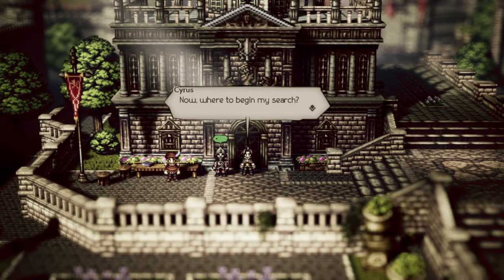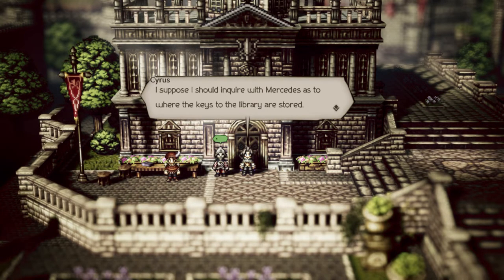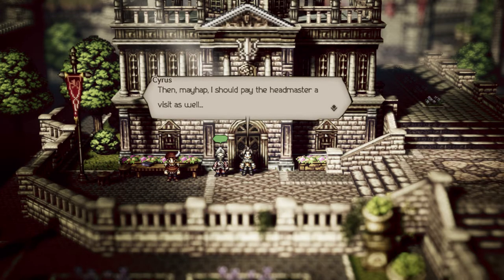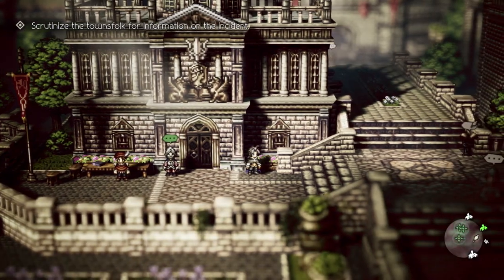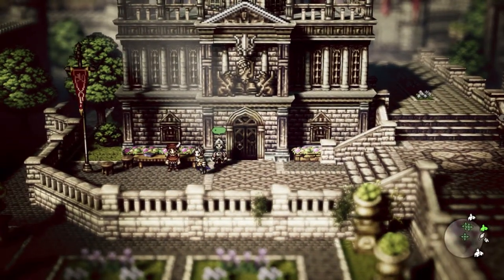Now, where to begin my search. I suppose I should inquire with Mercedes as to where the keys to the library are stored. The guard at the front door would know who has been frequenting the library lately, as might my fellow scholars. Then perhaps I should pay the headmaster a visit as well. Path actions: utilise each character's unique action to overcome any obstacle. Cyrus can scrutinise and glean new knowledge from the townspeople.